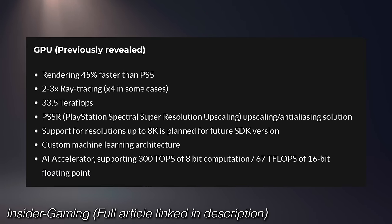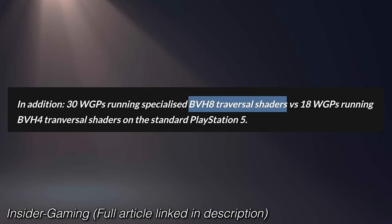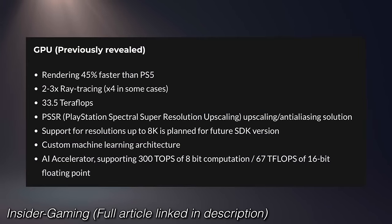On the GPU side, rendering is 45% faster, with two to three times ray tracing performance — four times in some cases. That improvement comes from BVH8 traversal shaders on board, using AMD's RDNA 4 ray tracing hardware, their next-gen suite, instead of the current RDNA 2 BVH4 in the existing PS5. That explains the pretty sizable jump in RT hardware on PS5 Pro. The GPU delivers 33.5 TFLOPs, though that's not always a direct indicator of performance.